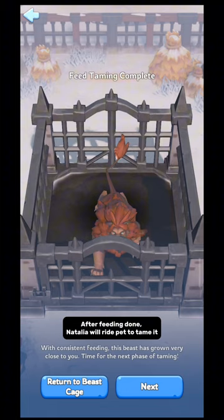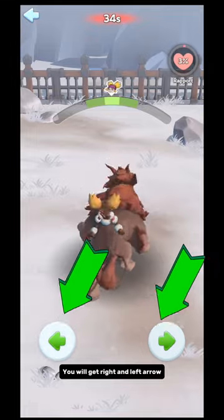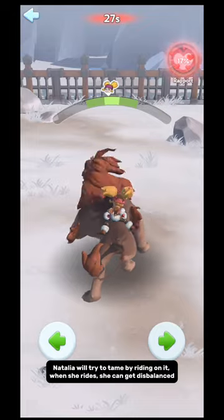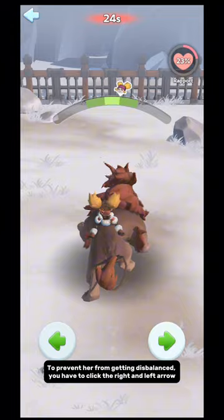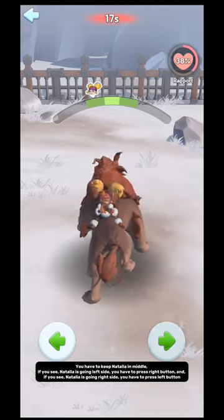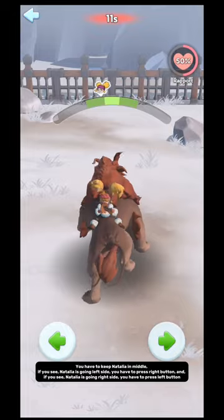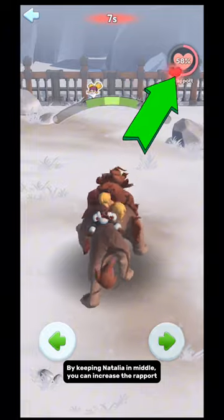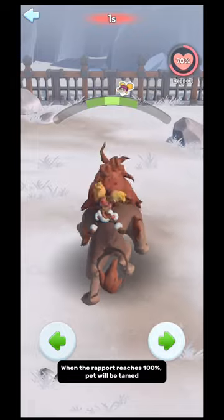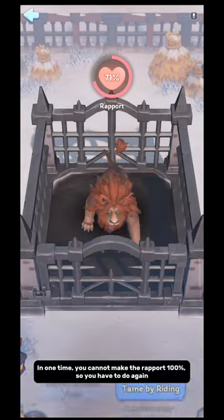After feeding is done, Natalia will ride the pet to tame it. You will get right and left arrows. Natalia will try to tame it by riding on it, but she can get disbalanced. To prevent her from getting disbalanced, you have to click the right and left arrows. You have to keep Natalia in the middle — if you see Natalia going left, press the right button; if you see Natalia going right, press the left button. By keeping Natalia in the middle, you can increase the rapport. When the rapport reaches 100%, the pet will be tamed. In one time you cannot make the rapport 100%, so you have to do it again.